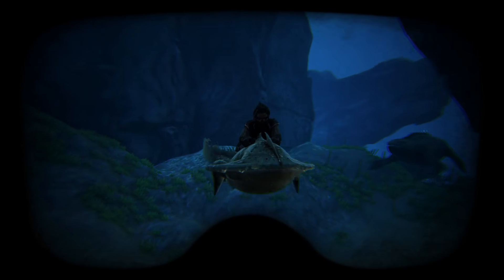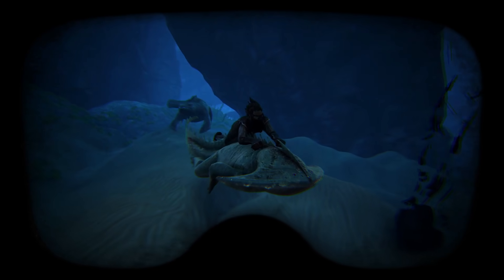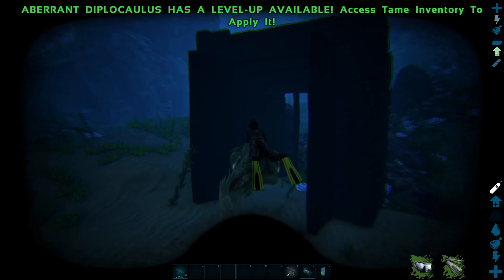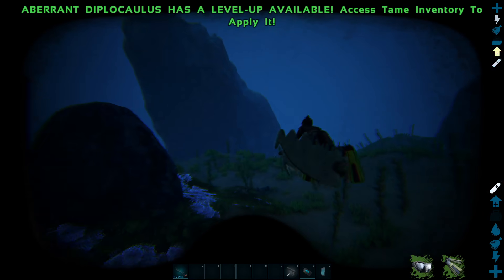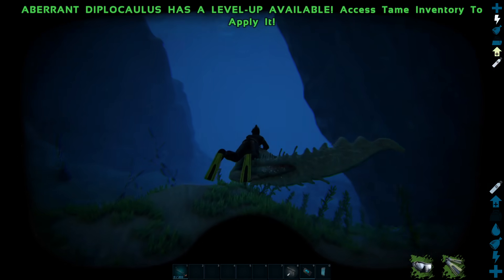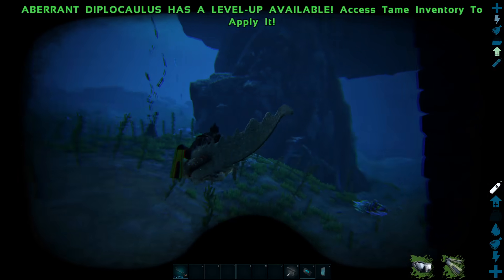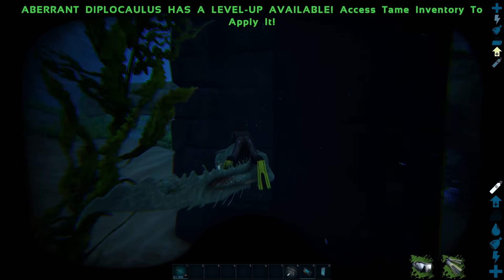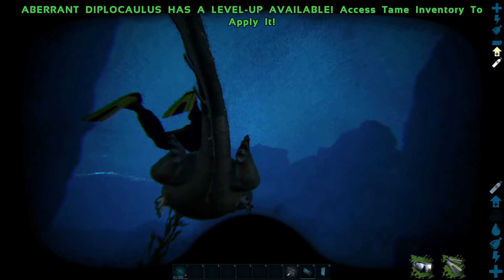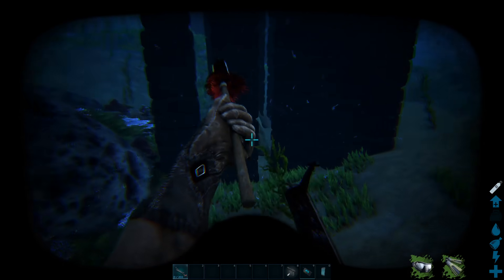A safer method is to make a birdcage using behemoth stone gateways and stone pillars. Make sure you have an exit large enough for your mount of choice to escape from the cage. Since I'm using a diplocalus, I can fit through these stone pillars just fine. If you're using an ichthyosaurus, you'll need to incorporate a stone gateway into your design. Lure the mosasaurus into the cage and shut the doors behind it. Once it's inside, you're free to hit it with your tranq ammo of choice.